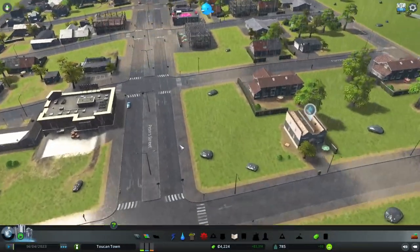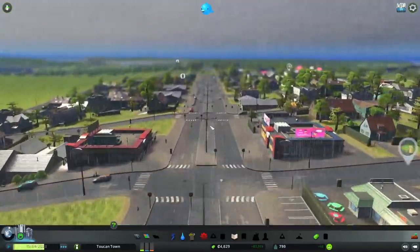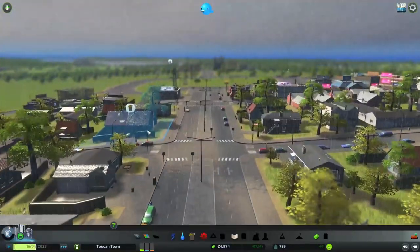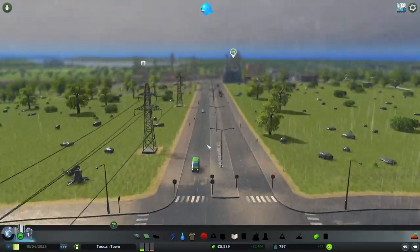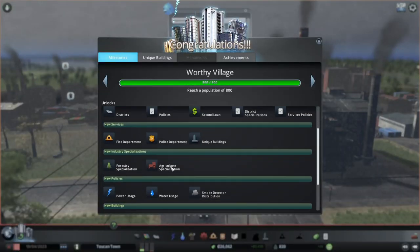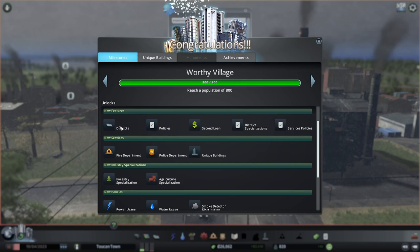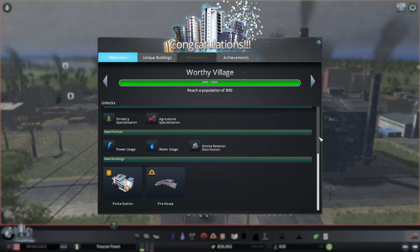This is the city — this is the main road to the residential area. We have a garbage issue here, we'll fix that soon. Then we have the roundabout and we arrive at the industrial area. We unlocked districts policy, second loan, specializations, services, a police station, and a firehouse!